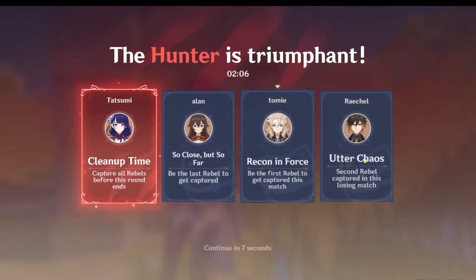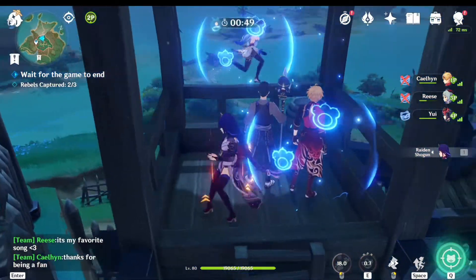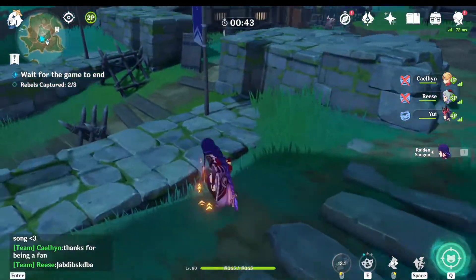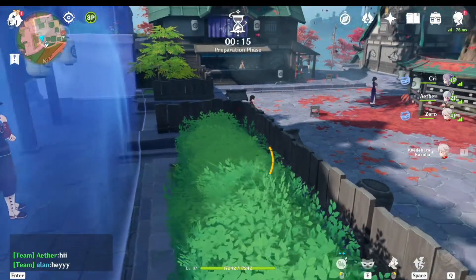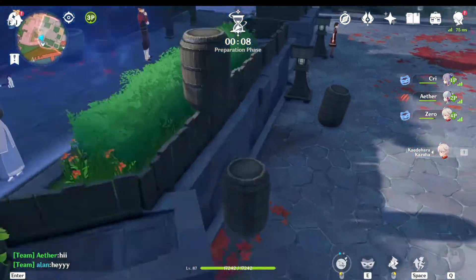One player is the Hunter, while the others are Rebels. The Hunter has enhanced movement speed and looks to capture all of the Rebels, who try to use their powers of disguise to avoid capture. At first glance, this looks relatively simple for both parties. Hunters would just run around using their capture techniques to find Rebels, while Rebels would choose objects to disguise as and try to find a hidden spot on the map.